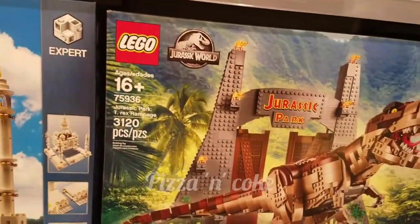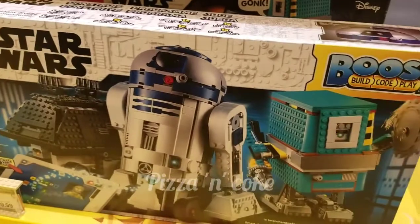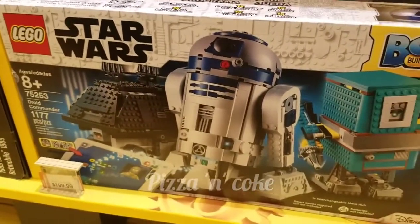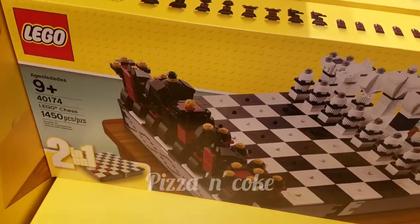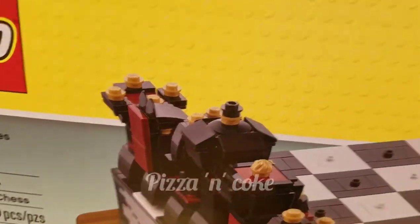This is Jurassic Park. This is Lego Star Wars — the Droid Commander. Wow, this is huge. And this is Lego chess — I think it is good though. It's got a yellow light.